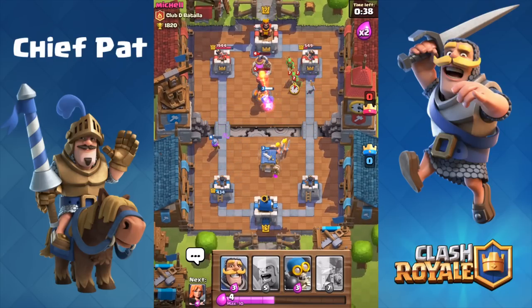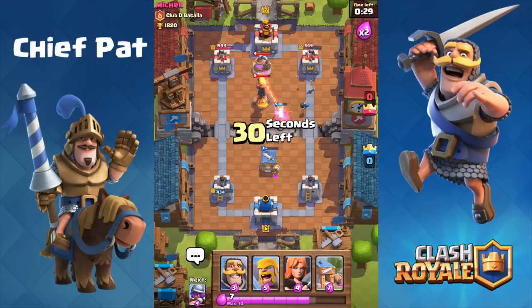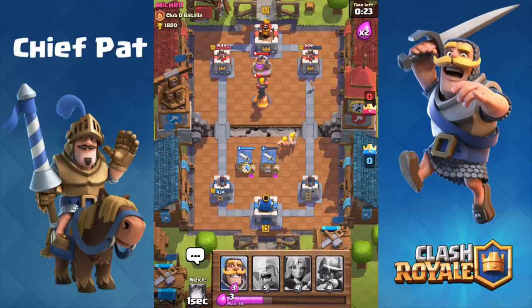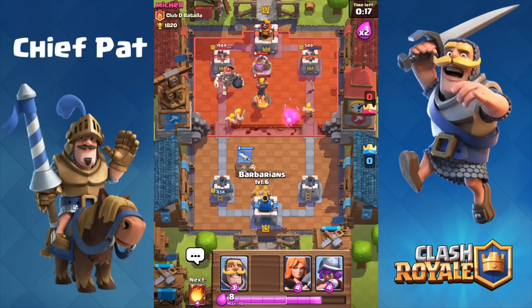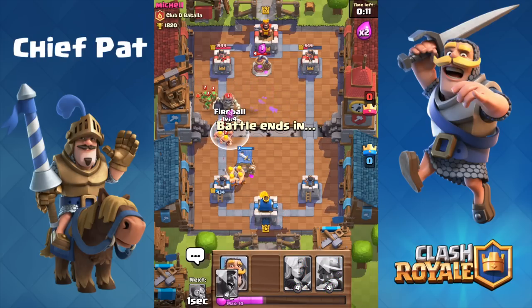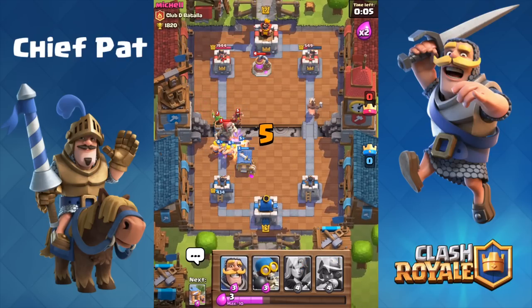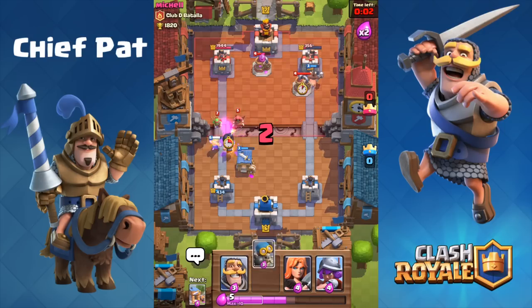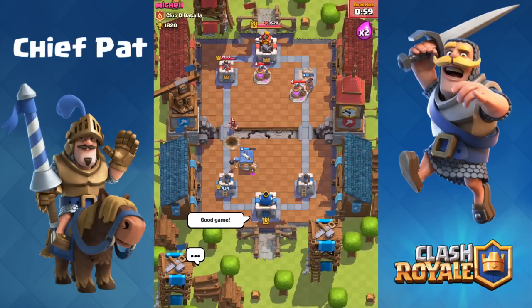I actually drop a Hog Rider to try to go for that tower but I dropped it about a second too early so it didn't take it out. It did clean up that Elixir Collector, which was really just a consolation prize. At this point we desperately need to get to that tower. I have our Bomber target the Inferno Tower, and the next time the Hog Rider is up I feel like that's going to be the best play. I drop my Barbarian Hut to counter the Balloon on the left-hand lane just in case, using my Musketeer to shoot it down. Our Fireball gets a lot of value and as soon as the Wizard goes down, the Hog Rider is in the other lane — he has absolutely nothing that can counter it. He drops an Elixir Collector to try to distract it, but that's not going to work out.